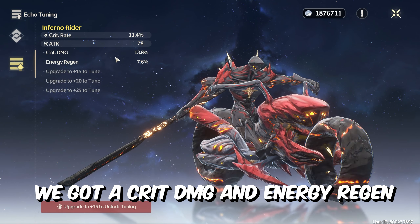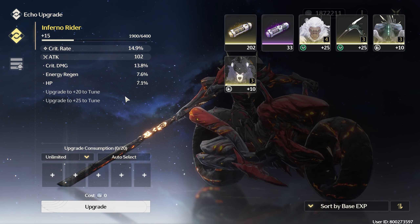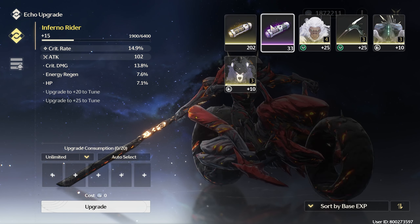Level 15 — please give me crit rate. We got HP, it's not that bad. I believe I should be able to go all in because crit damage at 13.8 is kind of crazy. I'll level up to 25 and see what we get. First one: attack — really good. Then crit rate — holy! That's around 30% crit rate, 29.5% — that's enough, huge upgrade.